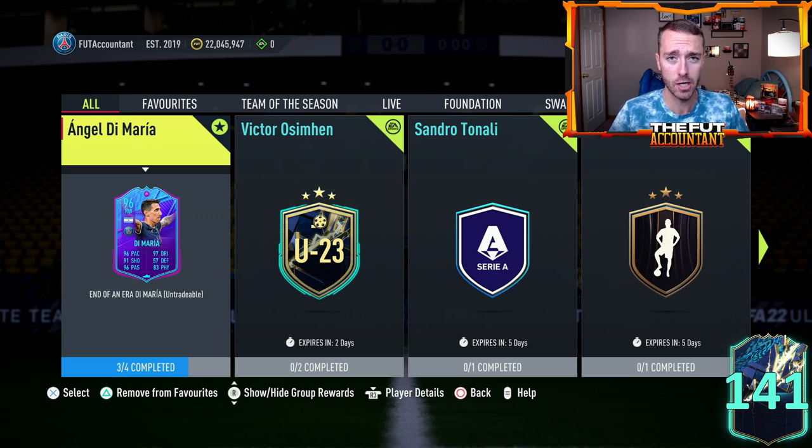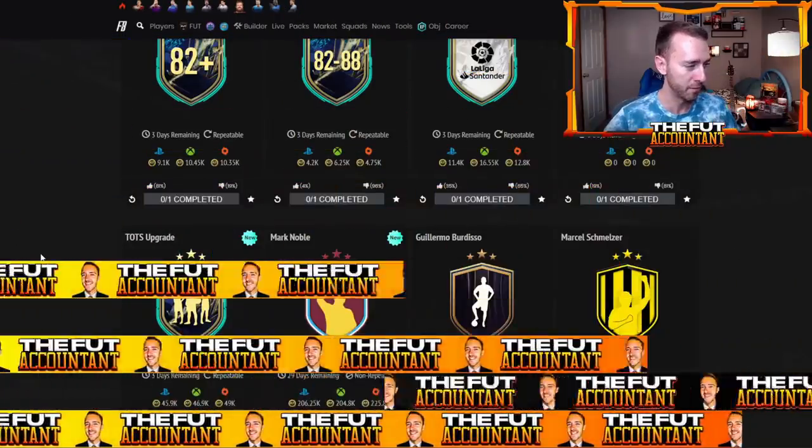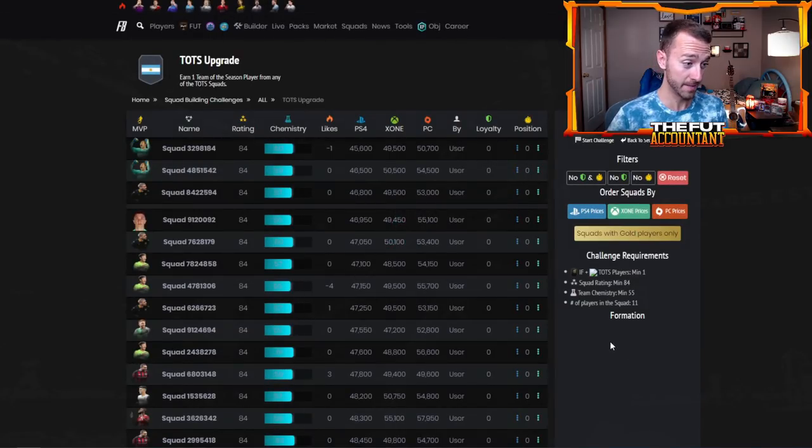Let's go to the SBC tab on Footbin to take a look at these SBCs. I'm actually a little surprised — I see 45,000 coins for a TOTS upgrade pack and only 32% upvote. These are so craftable. The reason they're so good is they cost an 84-rated squad and one Team of the Season player, so basically if you start with an inform or a TOTS card, all you have to do is input that in.